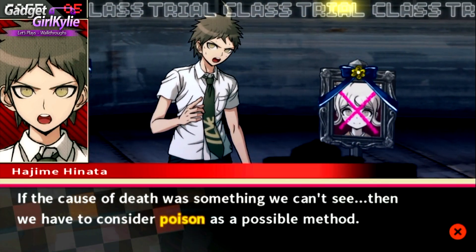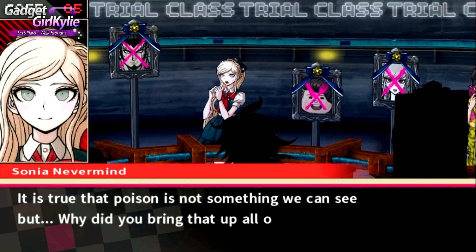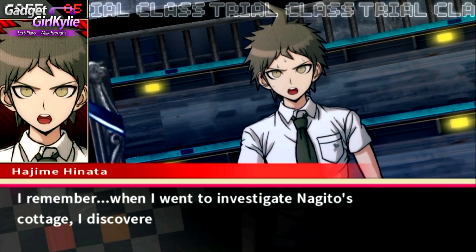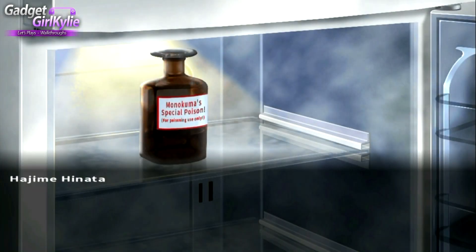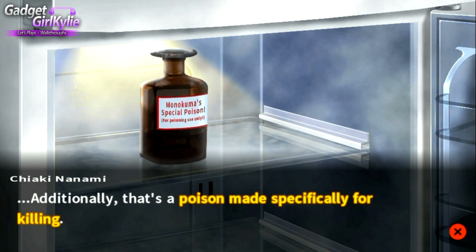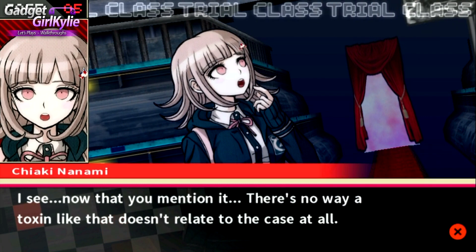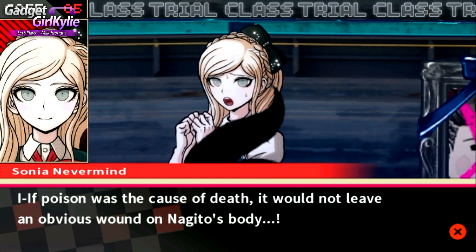If the cause of death was something we can't see, then we have to consider poison as a possible method. We haven't told these guys yet, have we? Poison is not something we can see - but why did you bring that up all of a sudden? When I went to investigate Nagito's cottage, I discovered something really strange. Inside the refrigerator, I found a bottle of Monokuma's special poison. Additionally, that's a poison made specifically for killing.